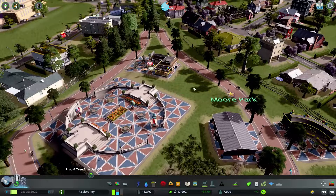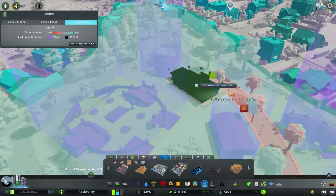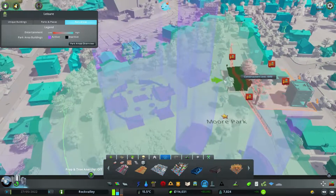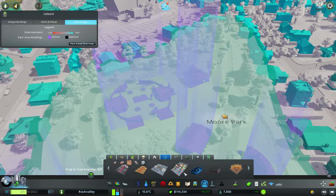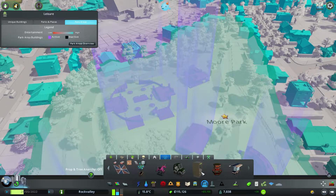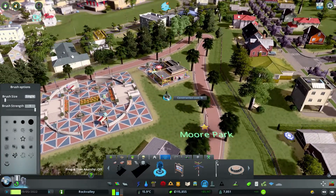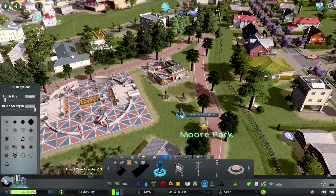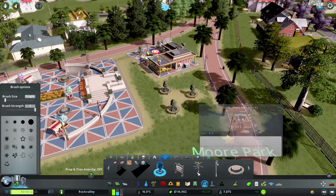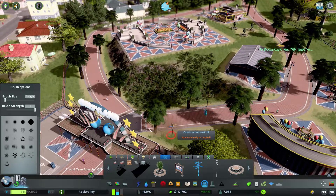We've got a bit of an area here where we could maybe fit something else. Can we squeeze a souvenir shop in there? No, it's not going to go in — that's just unlucky. We've got a park bench — let's see what else has unlocked. There are quite a few extra bits here. We could make a bit of a park area with some park signs — one on that side and one on that side.